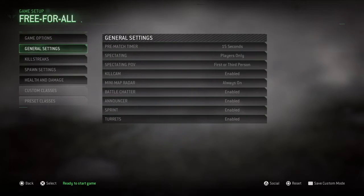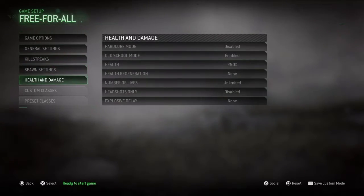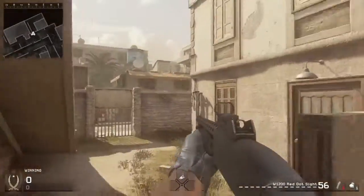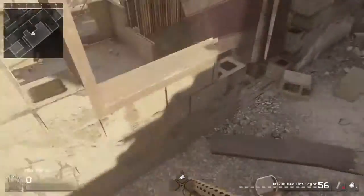Hey guys, this is Garrett Fair and I'm going to be showing you glitches on Back Alot. This is a very high ledge on this map right here. When you get on Back Alot, you're going to want to come to this main building.